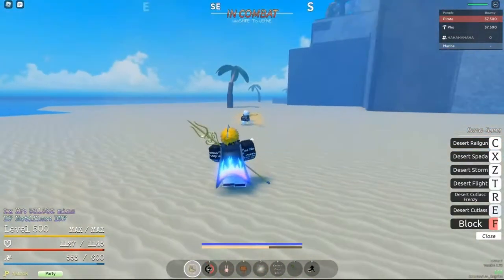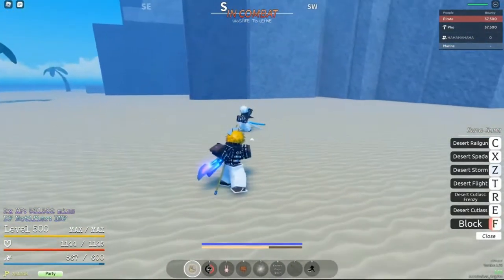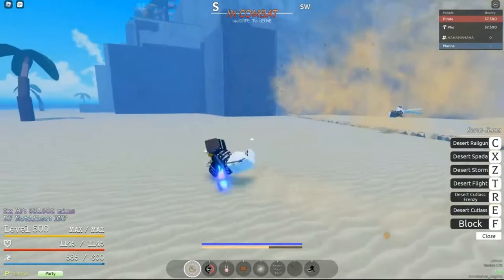A Guard Break — okay, I guess that's good for melee combo. Assuming they're using the Desert Cutlass. Oh no, they have Yasuo's Tornado.